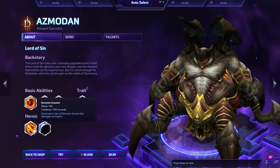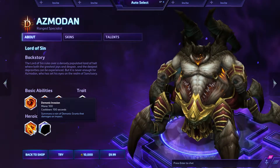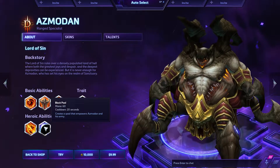It makes playing against him hell — not to put a pun on it. His two heroics are Demonic Invasion and Black Pool.